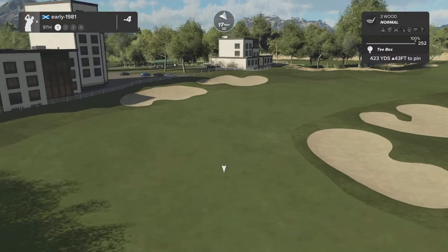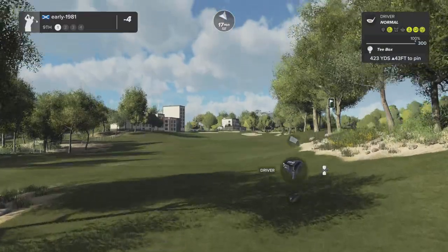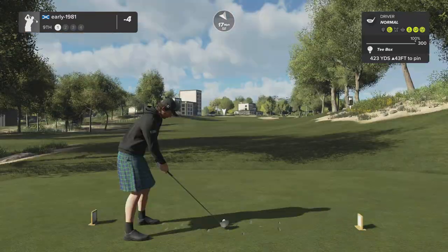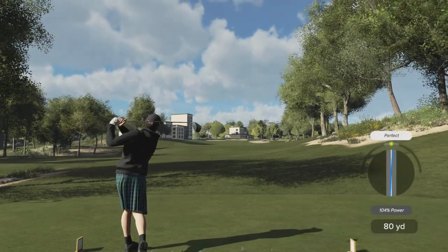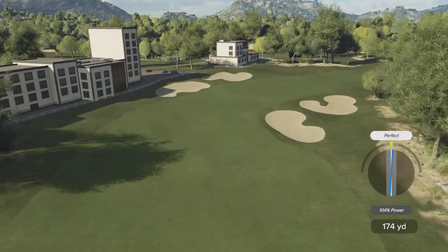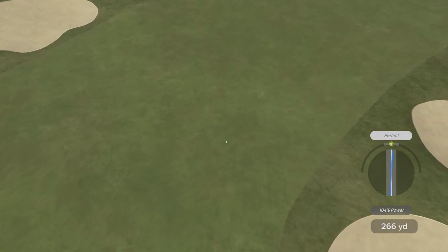Keeps me at four under and I move on to hole number nine — dogleg right, elevated tee shot. Let's take this down the left hand side, the 17 mile per hour wind is really going to hold me up and move me from left to right. Another perfect — I am getting better at overpowering my tee shots.